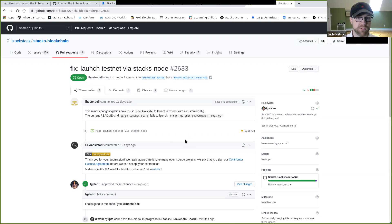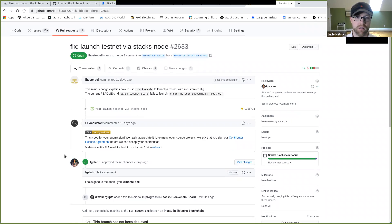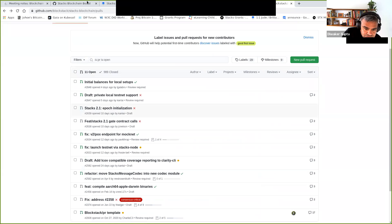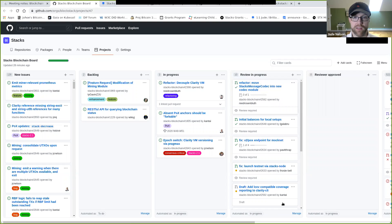This one from last week — we're just waiting for this contributor to sign the CLA. If he doesn't, should we just make the change ourselves? It's just a documentation change so it's not a huge thing. Alright, I think that's it for the PRs.